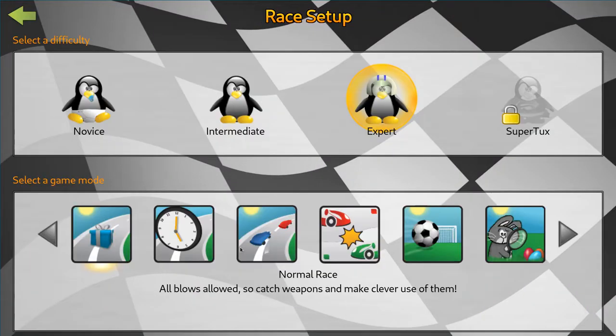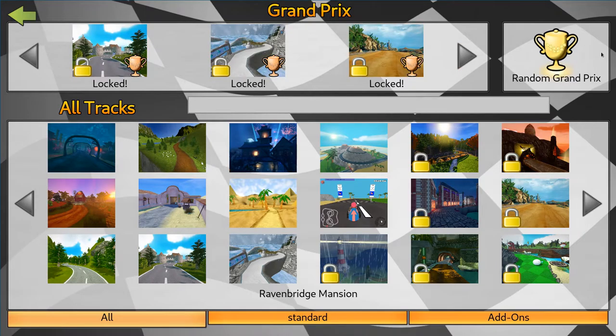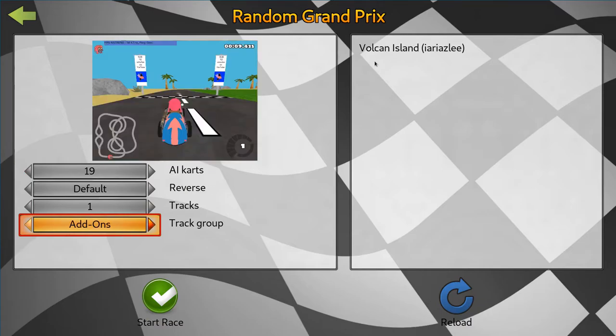If you go to single player or any other mode, you can select a normal race or even Grand Prix, and you can set the Track Group to add-ons, and it will only show add-ons.